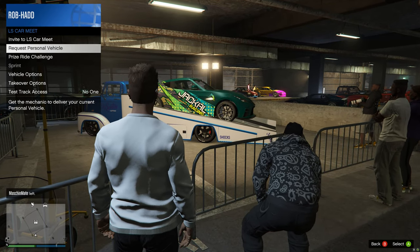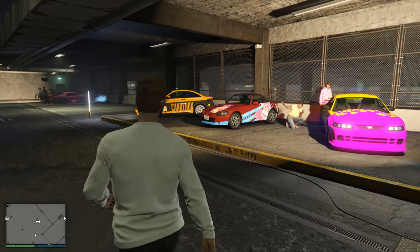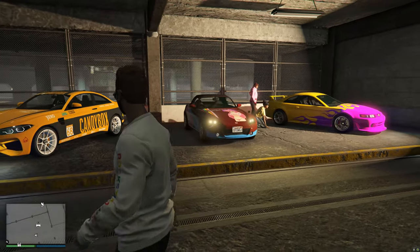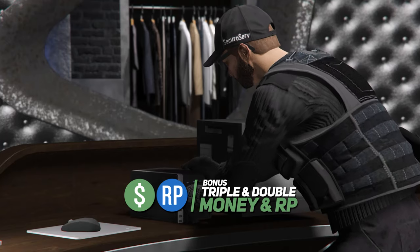You can win the prize ride by placing top three in nine pursuit races. The test track vehicles have updated this week and they are the Vapid Dominator ASP, the Dinka RT 3000, and the Übermacht Cypher. For triple RP and money this week, you can play the Power Play adversary mode.